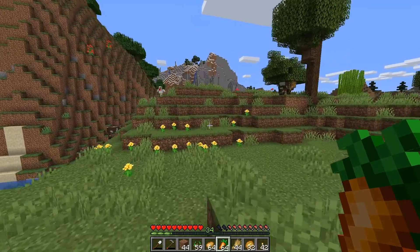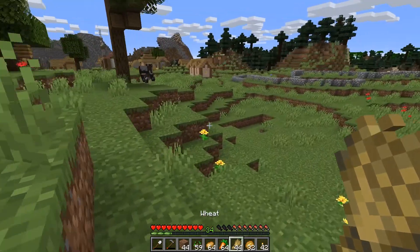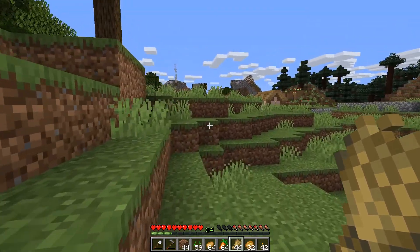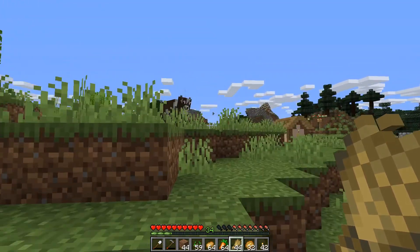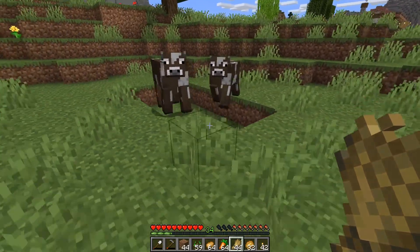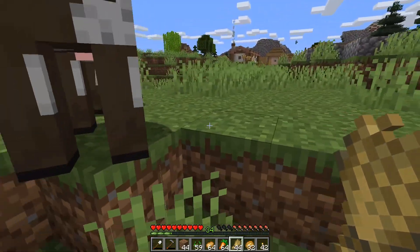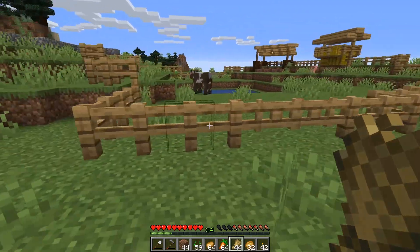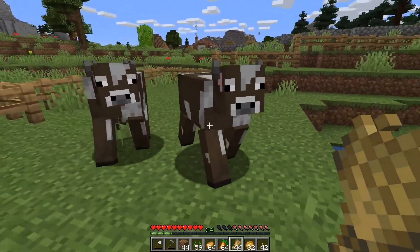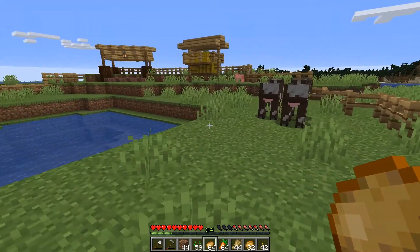There are two cows over here, so let me see if I can get both of them with this piece of wheat. So I've got one cow. I've got two cows — yep. So now they're going to follow me. Now they will get stuck on blocks, they will get lost, and it is annoying, but you kind of just have to be a little persistent. So I'm just going to drag these guys in. This cow that we already dragged in is also interested in the wheat, and so now I've got three cows in the pasture.